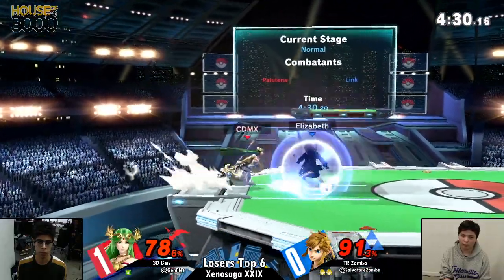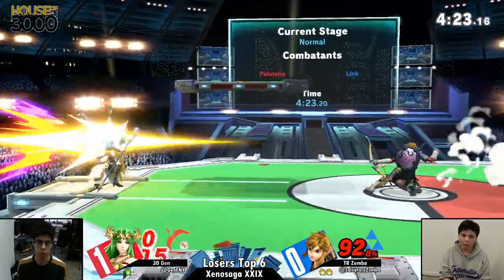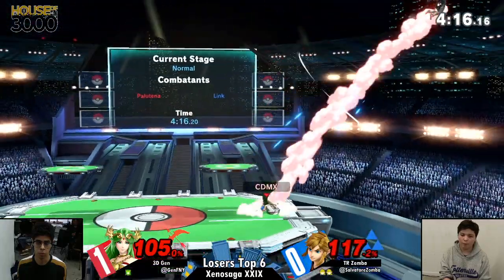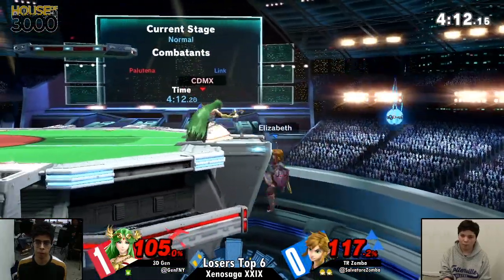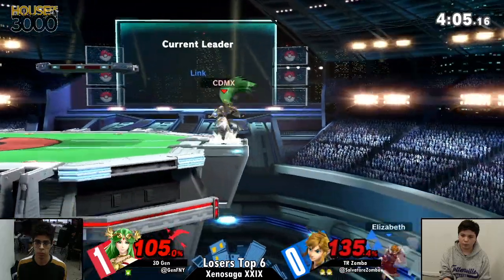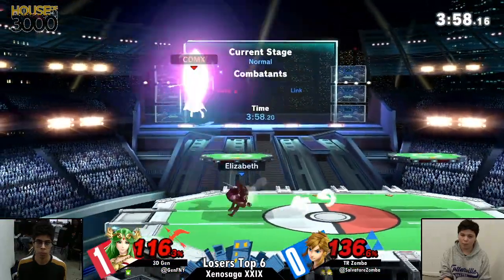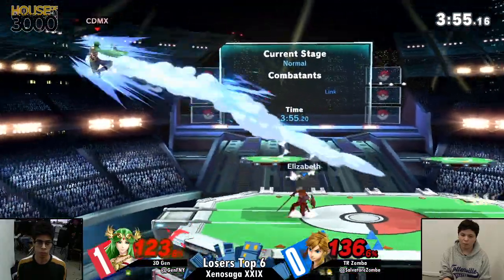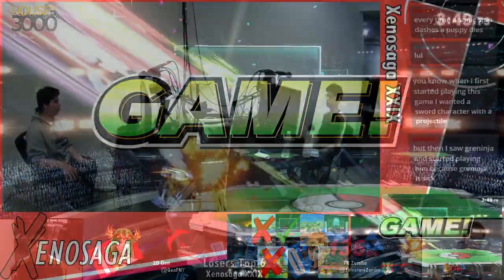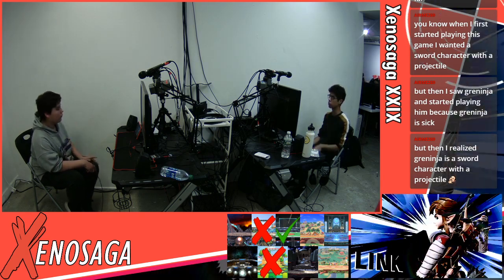Unable to punish that tech or that tech get up. He didn't get that down smash — he gets a grab and a forward throw. Oh, that was good from Zamba, holding out that arrow knowing that Jen was trying to reflect it back at him. Down air out of shield — that's a very interesting choice. Had he gotten the sweet spot, that might have converted into an up air, and it's not the first time we've seen Jen use that technique tonight. Maybe he was trying to set up a down tilt into up air had Jen actually drifted in. A dash attack scooping him up — really great call out on him going up.